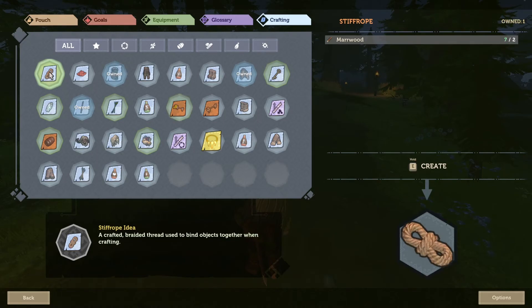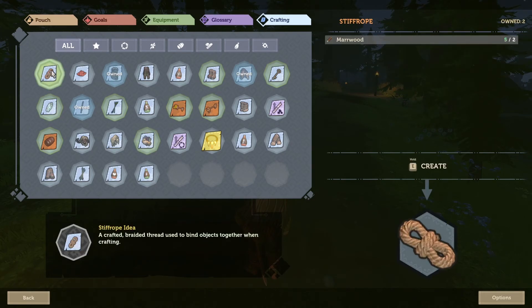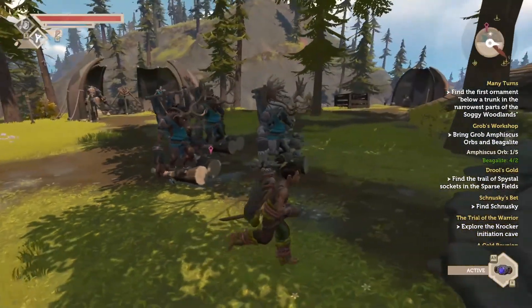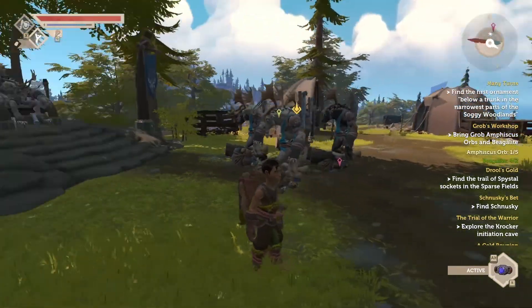Crafting is quite simple. Recipes are known as ideas. Ideas can be found around the world or traded for at a trader's hut in a village. You will need to be friendly with one of the clans in order to barter with their traders. Speaking of clans, there are five of them that inhabit the world. They send out traders and gatherers into the world to do their own politics and gathering of resources.